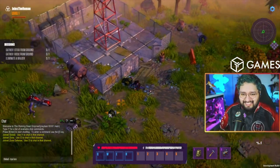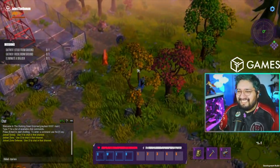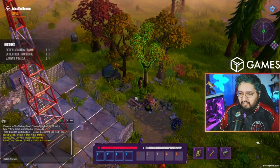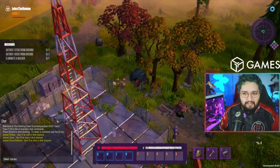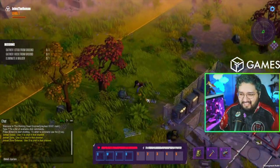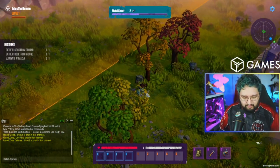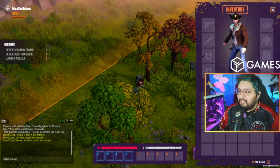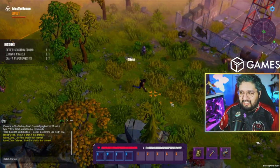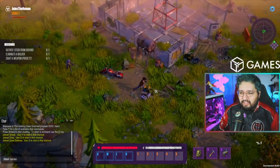It is a survival game and you kind of don't start with much. Some objects in the world can be looted — like a vehicle, crates, or garbage cans — and might have some resources or even sometimes a weapon. Use the I button for inventory, C for crafting, and B for... I love crafting! On the top right there's a compass, and below it is a grid of numbers.